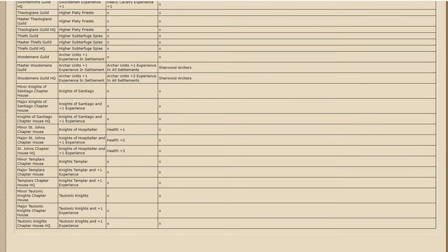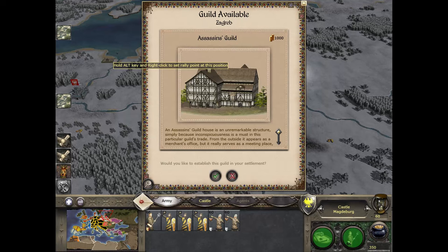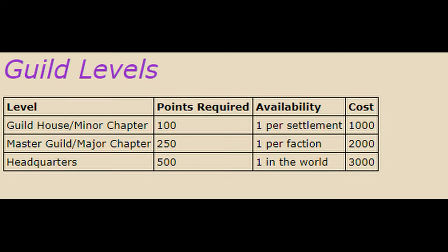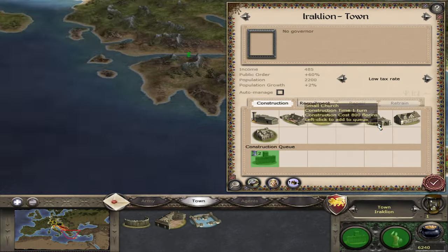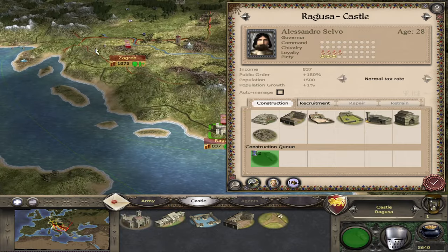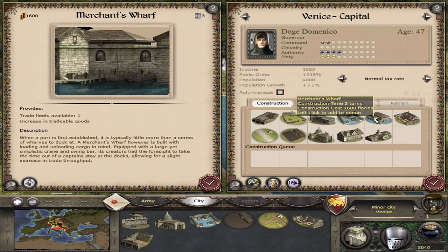So, how do you get a guild? Well, it works by a point-based system. You need 100 points in a city for the guild to approach you with the opportunity. Then, once built, 250 points for the Master Guild, and 500 points for the Headquarters, as long as it is not already built by another AI. You score points by doing things related to that guild's theme.